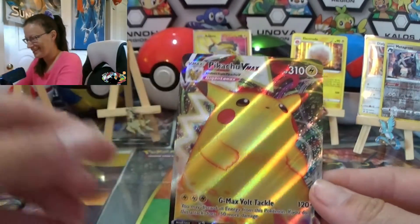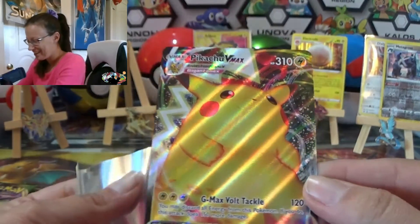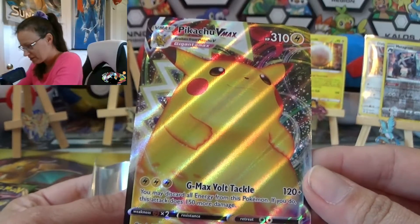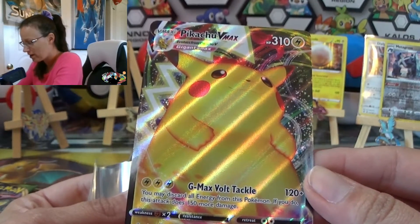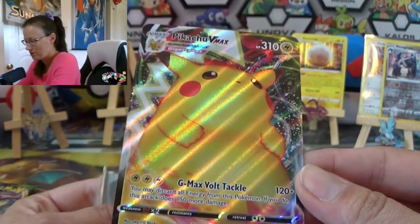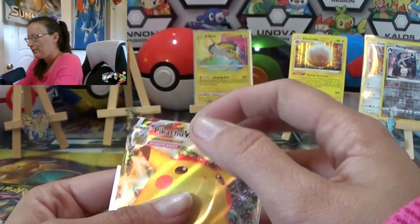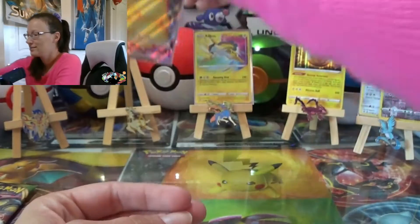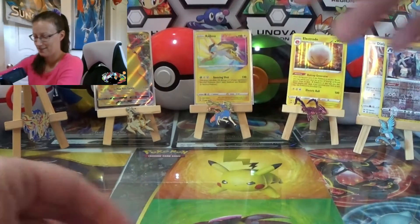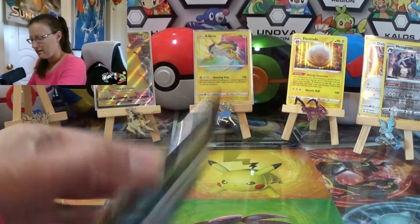Nice! Look at his tail — that's so cool, that's awesome! G-Max Volt Tackle: 120 plus — you may discard all energy from this Pokémon; if you do, this attack does 150 more damage for 270 total. Wow! Very careful with this card. It's been lightning Pokémon hitting for you — I know right! I'm not complaining though, that's awesome!